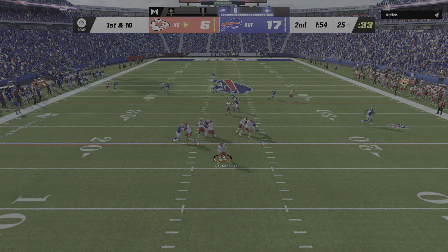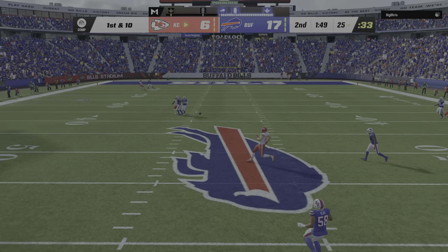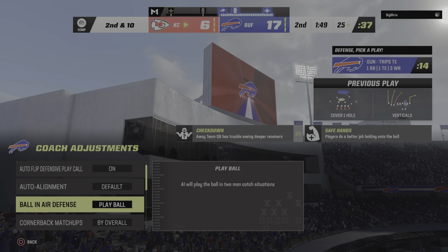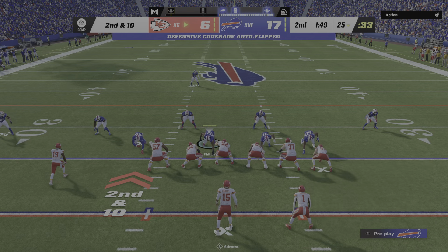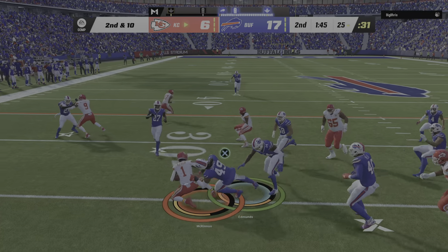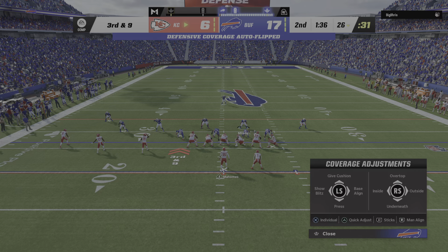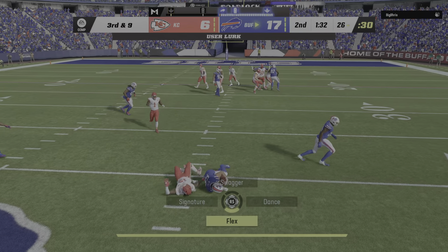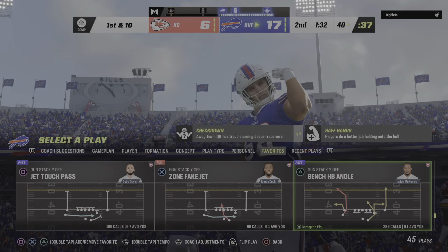Trying to shake off the interception from the last drive, Mahomes will look to throw — it's incomplete; took a shot, couldn't connect. He's got to be careful as he continues to try to extend plays because he's already been intercepted in this game and the coverage continues to challenge all of his receivers downfield. Second down — McKinnon — not much to speak of, call it a one-yard gain up to the 26. They come to the line needing nine yards to pick up the first, and Mahomes misfires again — it's intercepted. The Bills take possession — a nightmare of a first half, that's now three interceptions in this game.